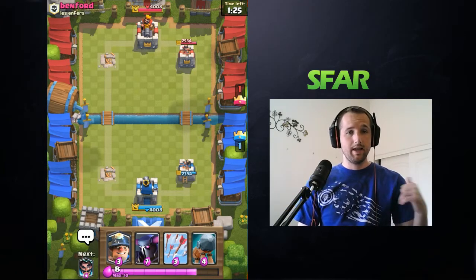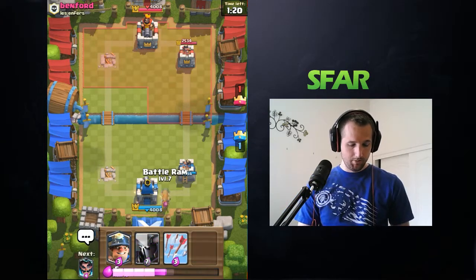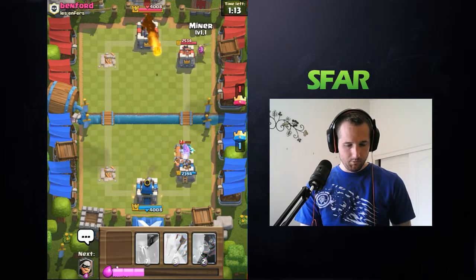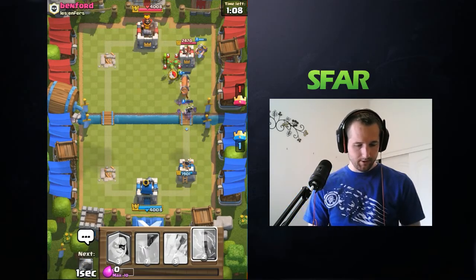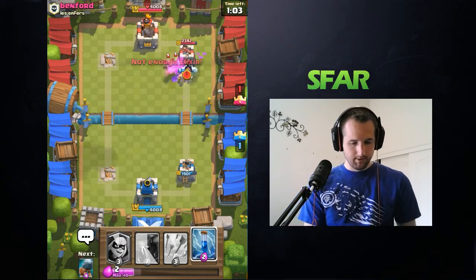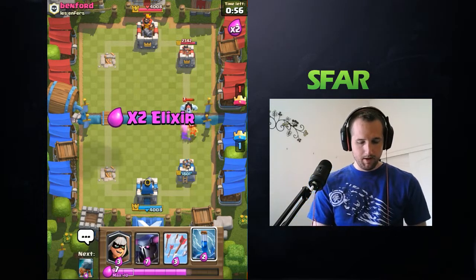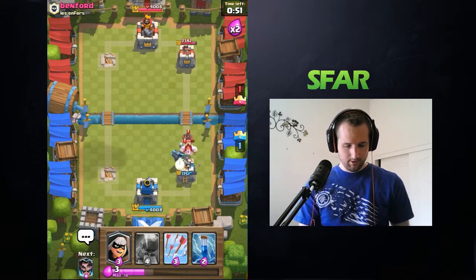We had to use the Electric Wizard to stop that push, then just used the Miner, played the Bats, and saved Elixir. We did decent chip damage. His Hog did more, but I'm really excited — I think Hog is getting a nerf, which is nice. It's about time. A 6% HP nerf is going to be nice.